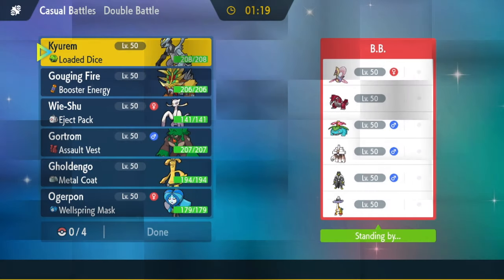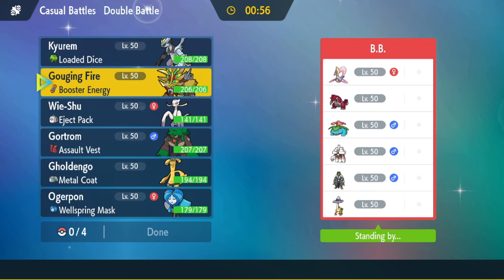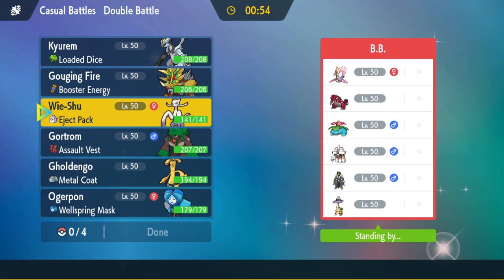Alright, we're here with another team. My opponent has Cresselia, Groudon, Venusaur, Garganacl — kind of interesting — Raging Bolt, and Urshifu. That's probably Urshifu Dark. I don't know why he'd run Urshifu Water on a Sun team. My opponent has a really weird team. He has Cresselia too — he might be running Trick Room. He could be running a Slow Groudon.